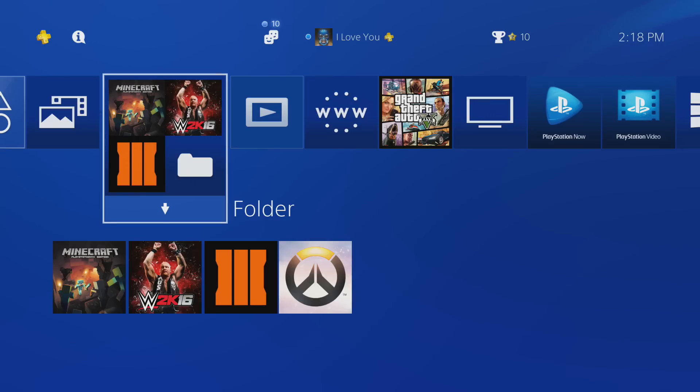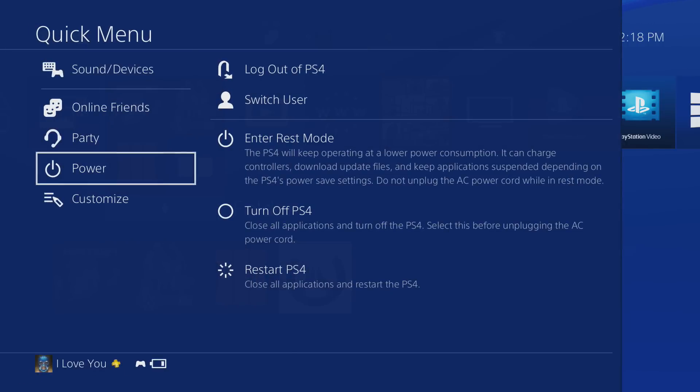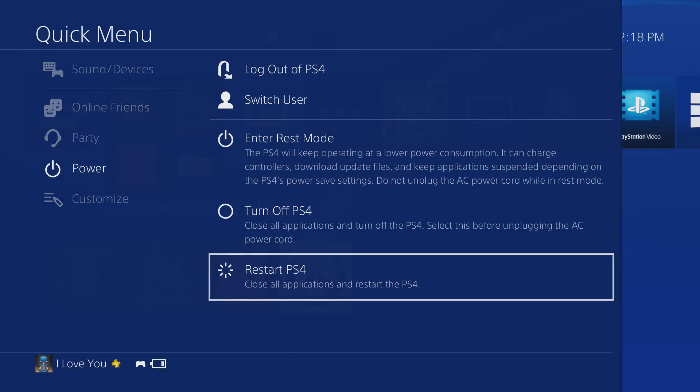Number six is restart your PS4. Just hold the PS button and restart it. This basically refreshes your whole PS4. And that's how you make your PS4 run faster — thanks for watching.